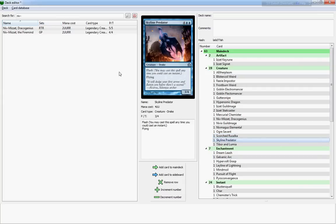Skyline Predator — I'm pretty sure it's an Izzet card, not a Simic card. It has flash, it has flying, it costs six, and I bet it's because it has flash that it's a three-four — pretty vanilla. Not really worth running unless you plan on having a lot of lands down and running some kind of flash-heavy deck.